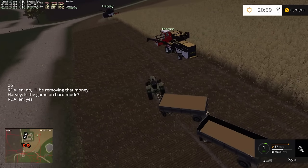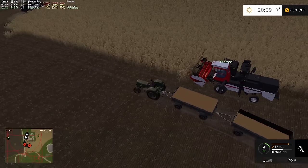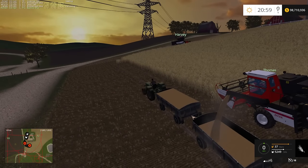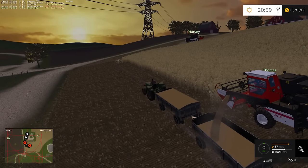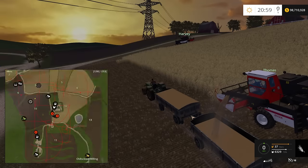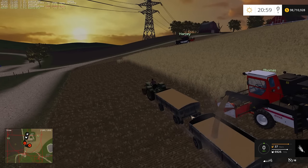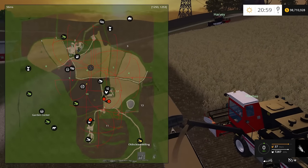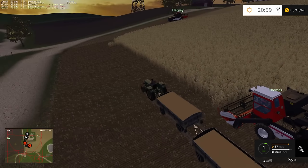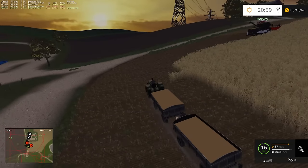Thomas is full. I don't think it'll take us too long to get up to some decent equipment. I could be wrong on that, because we are obviously starting out quite small, but field sizes on this map are quite large — and they aren't that expensive either. I think it was like 50,000 or something — which is a fairly good-sized field. Now Harvey's full too, and I'm almost full as well.